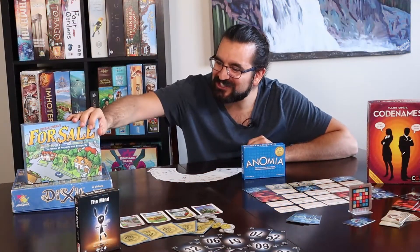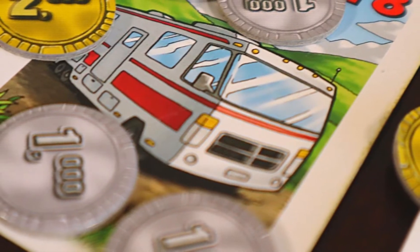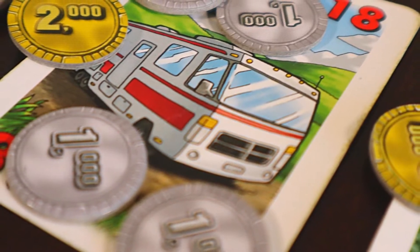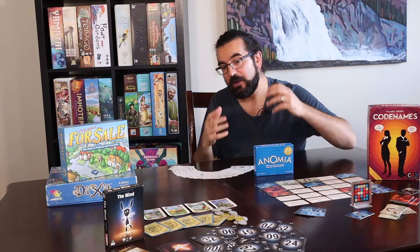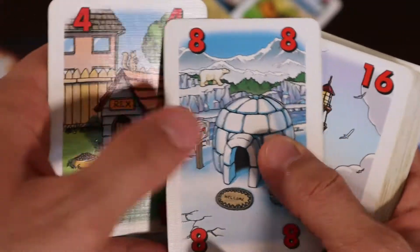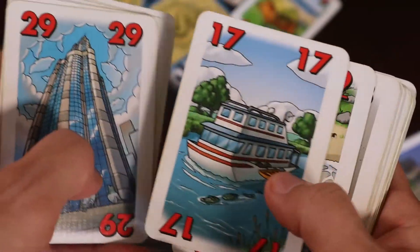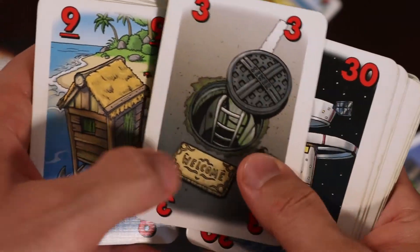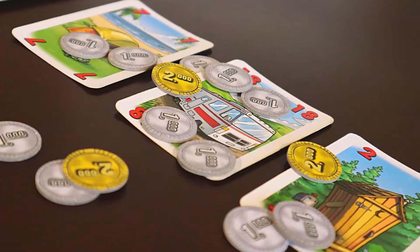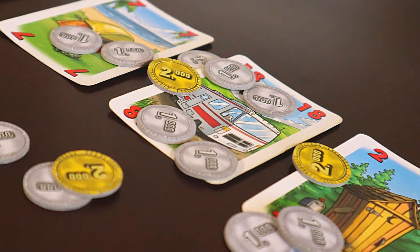Number five is For Sale. I absolutely love For Sale — not just as a family game, this is just a go-to game for me regardless. For Sale is played in two phases. In phase one, around 30 cards — a couple may be removed depending on player count — are dealt out. They have house pictures and properties on them, numbered 1 to 30.